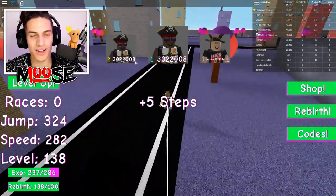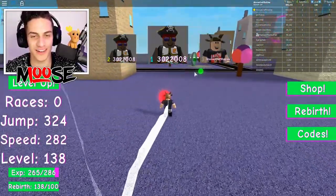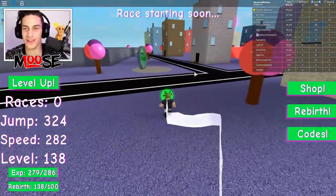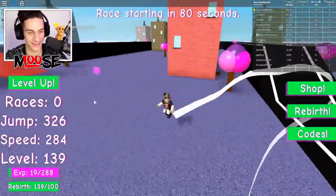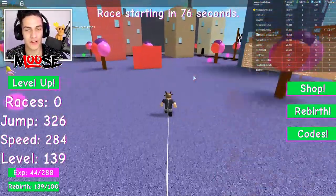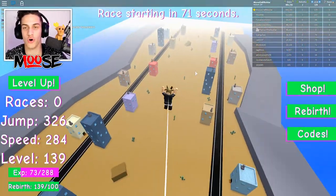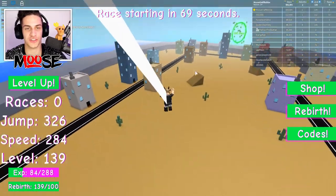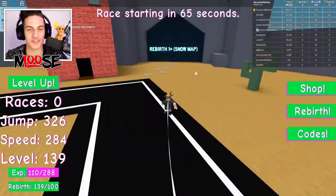This guy's hacking — how do you get second place and first place at the same time? What does that even mean? No way! Okay, this is all good. I'm going back to the rebirth dimension. It's gonna be a snow map — what's at the end of this? Nothing at all.